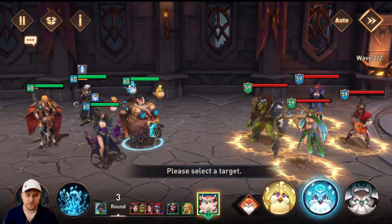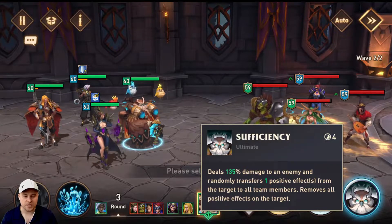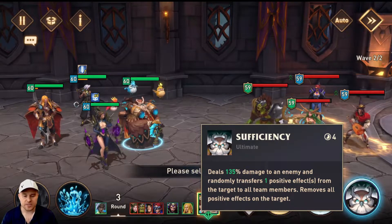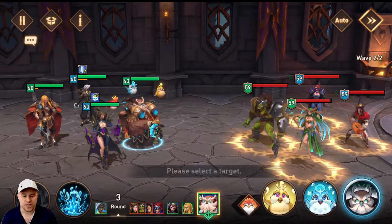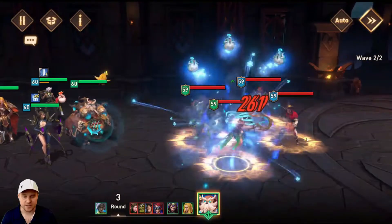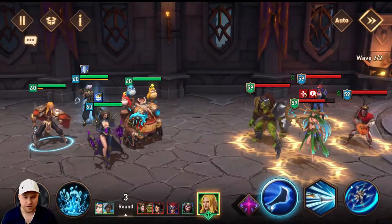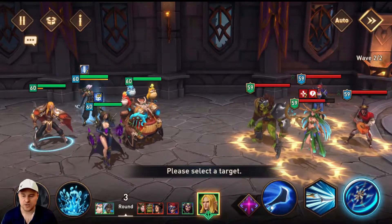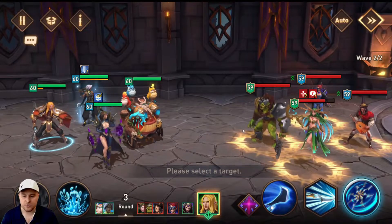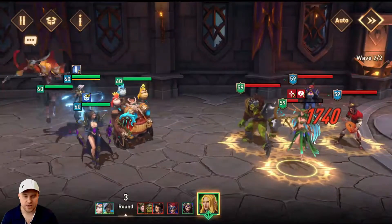We don't have buffs. Godfrey is actually pretty good — he will steal one random positive effect from the enemy and transfer it to your whole team, which is nice. We're going to save that for when Joseph takes his turn. I think we're just going to put unhealable and silence on Methasia. If that lands, we are good — she's not going to be healing anybody. Then we're going to save the stun for next turn. You don't always need to have an AoE top hero. I wanted to use Godfrey since I just leveled him, and we are just going to be focusing on taking her down.